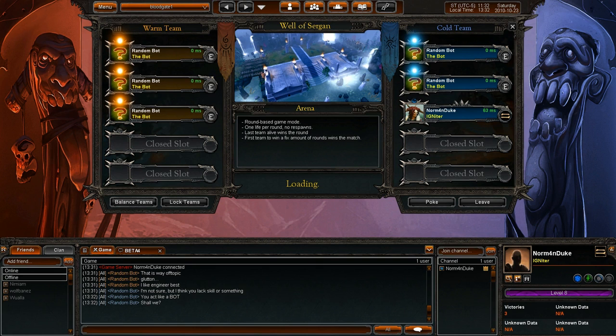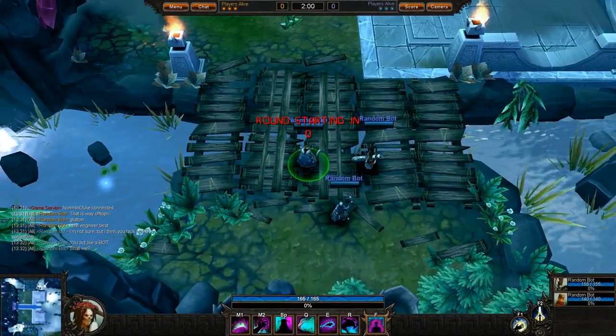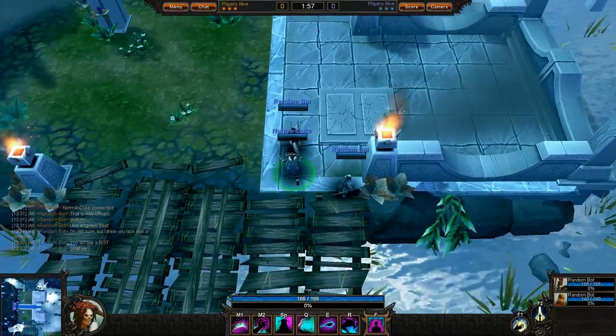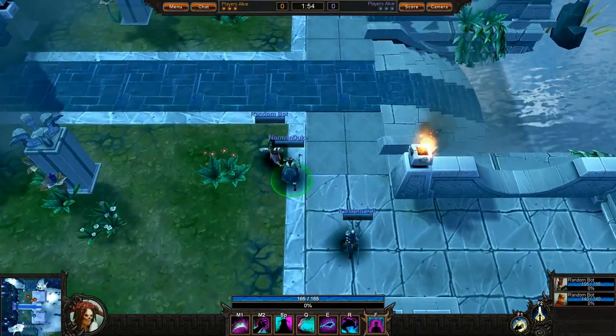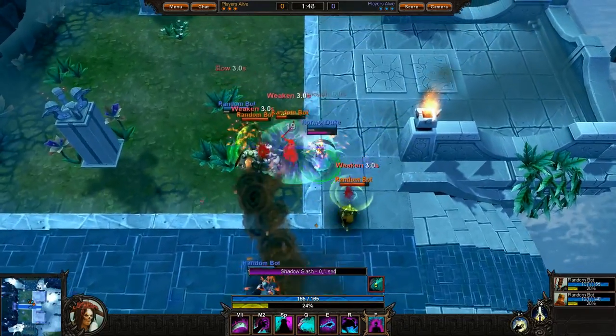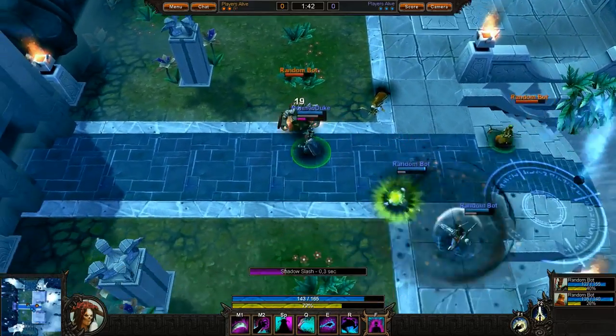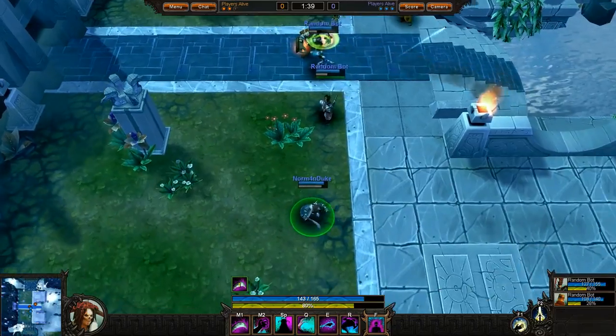These are the rules of the arena game — it's a round-based game, 1 life per round, and the first team to reach the set number of round wins takes the game. I had a mirror match! So this is the game interface: you control the camera with your mouse, you move with WASD, and you cast your spells with other keys. As you can see, it's pretty dynamic. I'm attacking this random bot with my melee attack, stealing his life, and I kill him. This was my melee attack, which is the left mouse button.